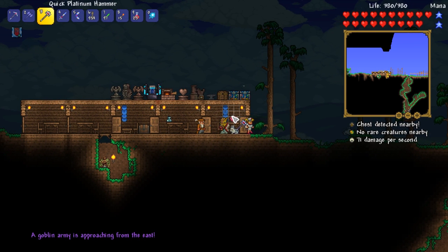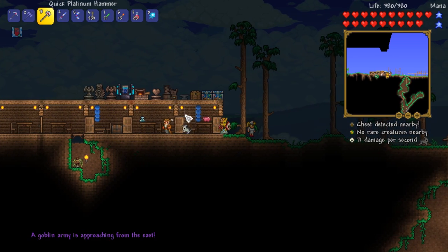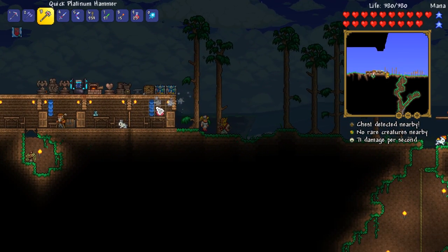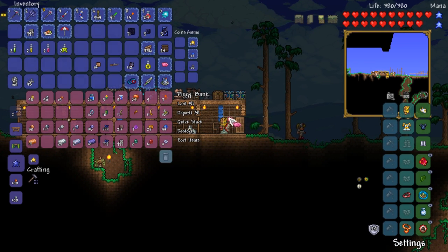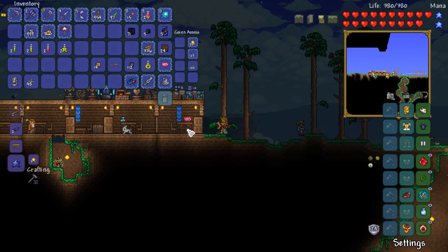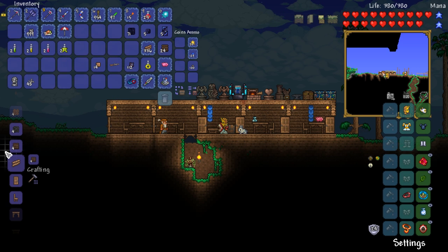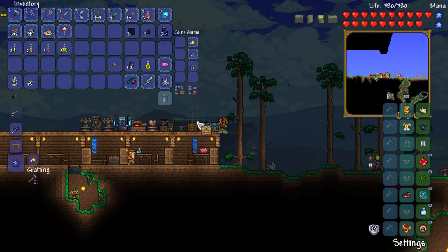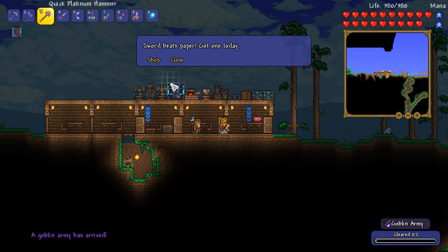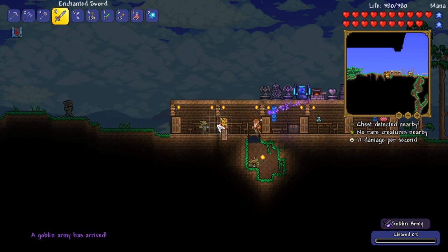A goblin army is approaching from the east. Really? I've just taken you on in the Calamity Mage playthrough — maybe it's time to take him down on this playthrough as well. I'm so going to get accused of repeating content over and over, but it's Terraria, man, it's not my fault. Oh, they've already arrived? What the crap? I didn't realize it'd be that quick.